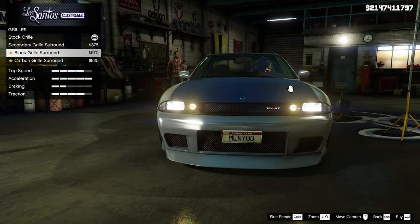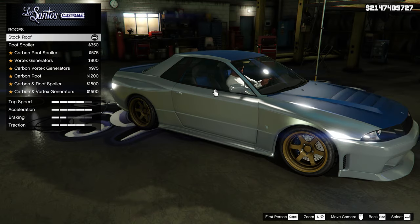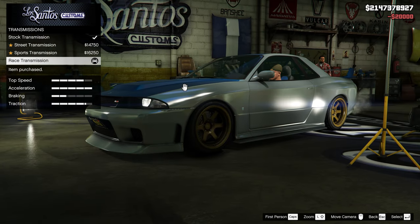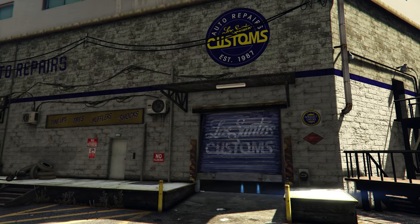Stock fenders, black surround grille, raised extreme hood, xenon lights, yellow and black plate, stock roof, side skirt extensions, classic RS wing, sport suspension, race transmission, turbo tuning, dark smoke window tint. And the rest we will do outside.